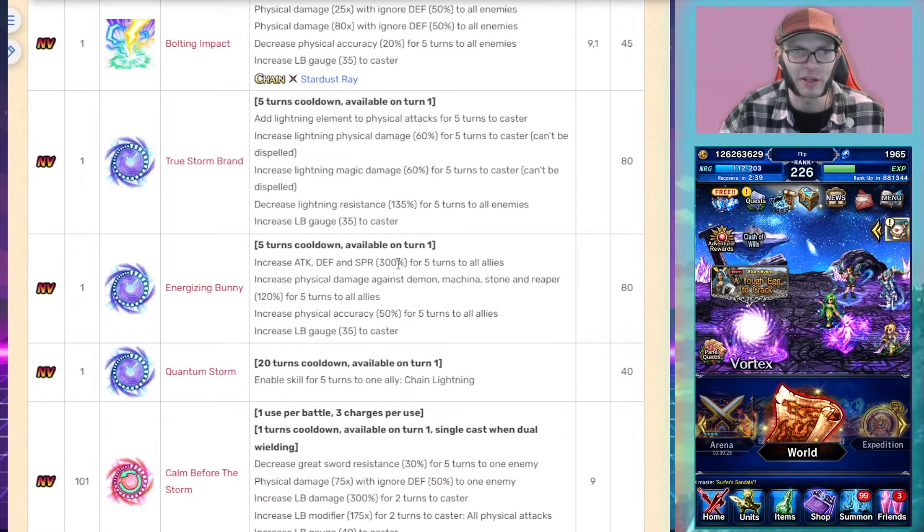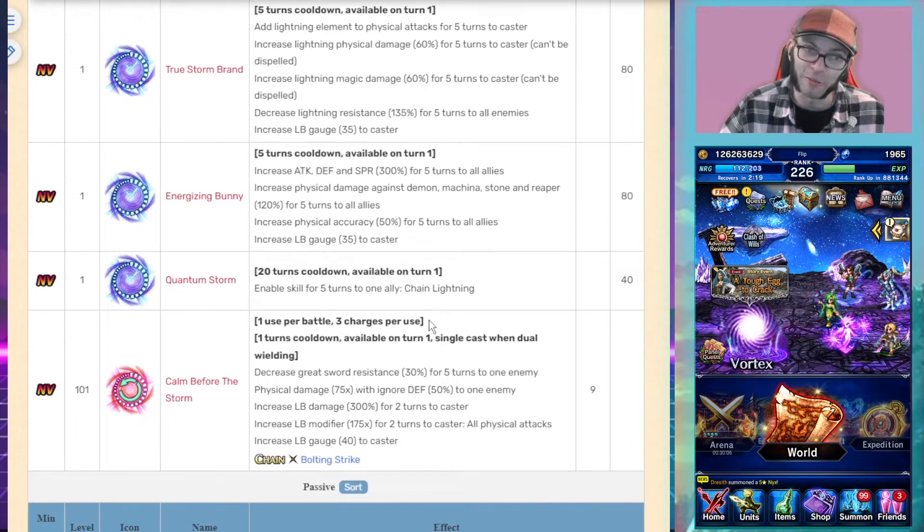She gives herself and all allies 300% attack, defense, and spirit. She also does 120% killers to all allies for demon, machine, stone, and reaper. Additionally, she increases accuracy to all allies by 50% and fills her LB gauge.